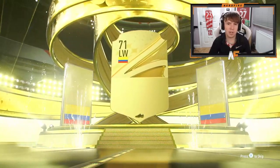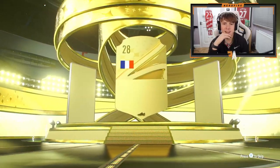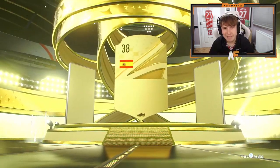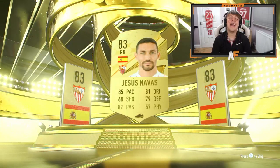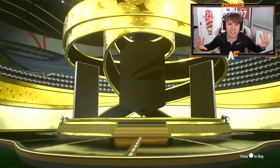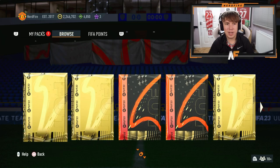Pack five - not a promo card. It's going to be Luis Diaz. We've gone through five and not seen a single walkout. Pack six - France striker, it's going to be Ben Yedda, probably about 10,000 coins now. Pack seven - still yet to see a walkout, we're gonna get Hazard. The 50k packs are actually a scam. Pack eight - Spanish again, 83 Fabian. Do not open the 50k packs.